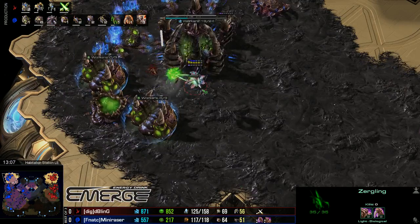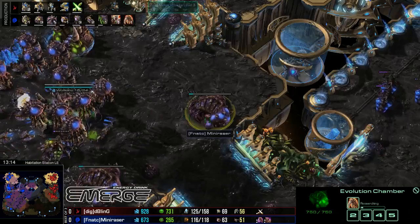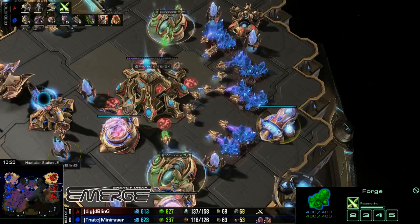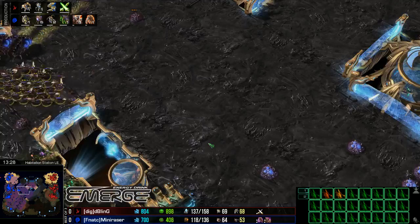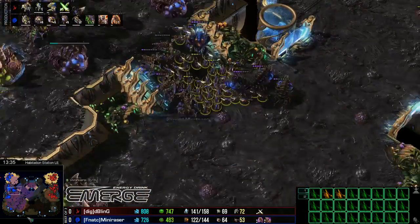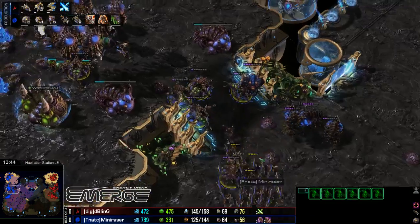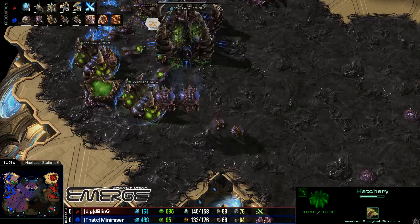Especially with the Ultras coming out, it's probably the best counter that Bling has to those — aside from Void Rays. 3-3 upgrades coming through from Mini Razor, and Mini Razor is just playing a solid game. He's done a very good job so far, just not taking too much damage. But Bling as well is looking in a good spot. It's going to come down basically to the engagement — to the control, the Fungals, the Blinding Clouds, and the Focus Fire on the Immortals. It's going to be a very control-based big fight that's probably going to decide the game.